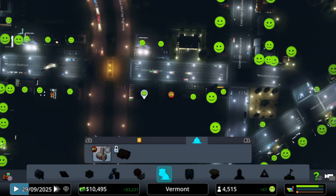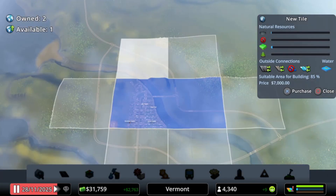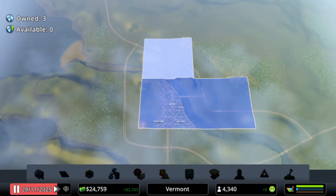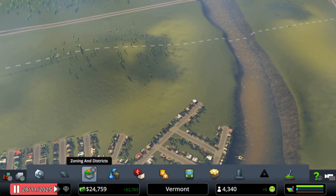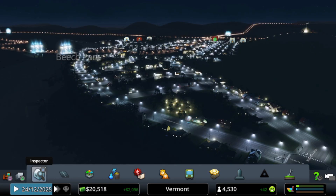Look at this — we can buy some more land. I think I'm going to buy this one up north so we can keep expanding Beach Park a little bit further. The city's looking great. Here's a nighttime view of the city — it looks a little different but I like the way it looks. You can see the bridge on the left. We get some people demands out in the distance, but that'll take care of itself.